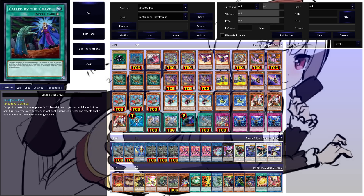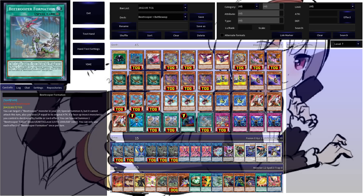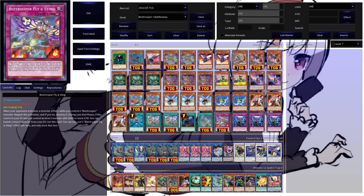Caught by the Grave is here against hand traps. B-Trooper Formation is a field spell that allows you to extend — you target a B-Trooper monster in your graveyard, special summon it, but it can't attack, and you lose life points equal to the summoned monster's original attack. And if a face-up insect monster is lost by battle or card effect, you can special summon a B-Trooper token to kind of replace those bodies, which is kind of neat.